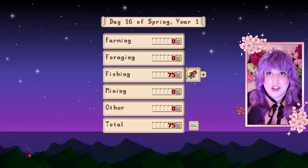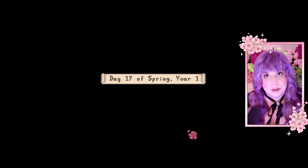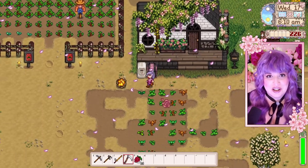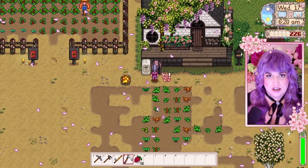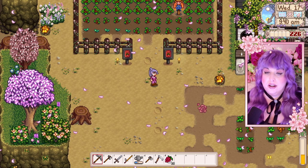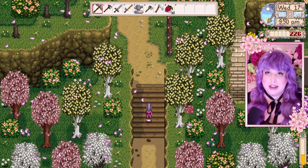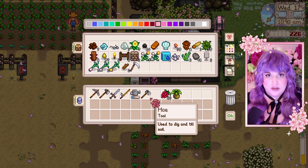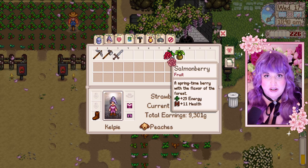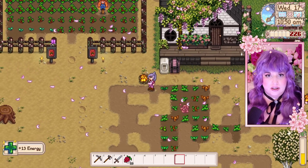Level two mining! I think I should do some mining today because I really want to start making some tappers. But first we've got to water everything because this is basically a watering game. Another sunny day tomorrow, unfortunately, which means lots of watering for me. Oh, the strawberries are getting bigger — they're going to be so cute. Everything's watered. Now I'm going to head up to the mines. Let's see if we can get some copper so we can start making tappers. I realized I have way too much stuff, so I'll just bring my salmonberries and eat this horseradish. Now I'm off to the mines.